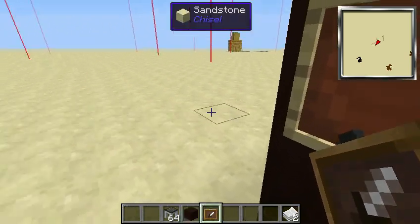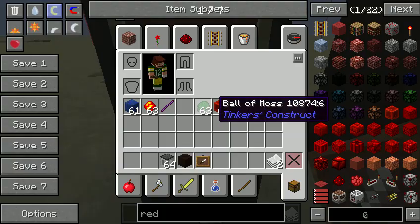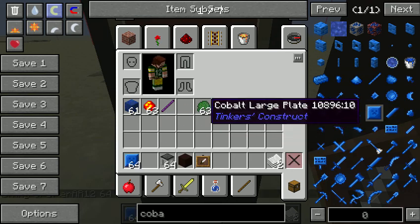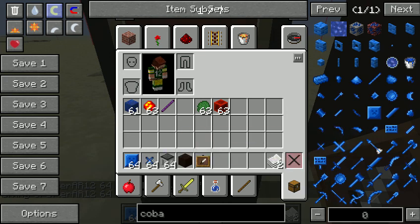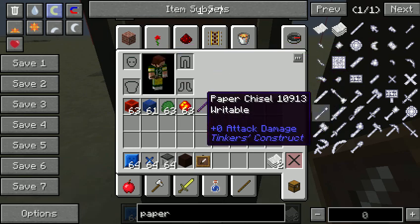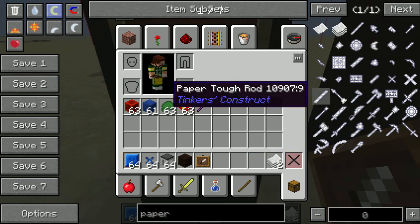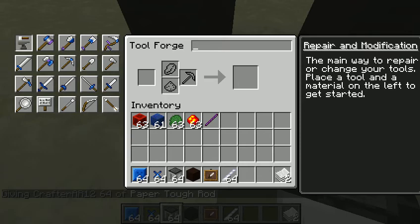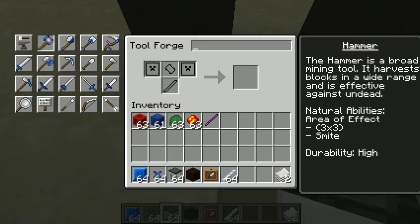A hammer mines a three by three area. We need lots of cobalt — two large plates, a binding, some paper, and a tough rod. Let me set that up. We open up the tool forge and we get a hammer. It has 'reinforced' and 'writable' already — we're definitely going to add auto smelt to it.